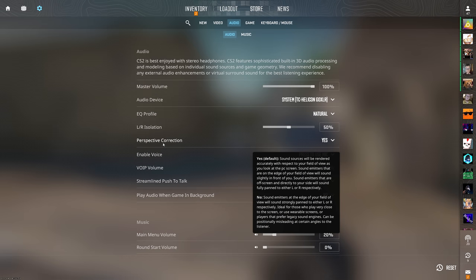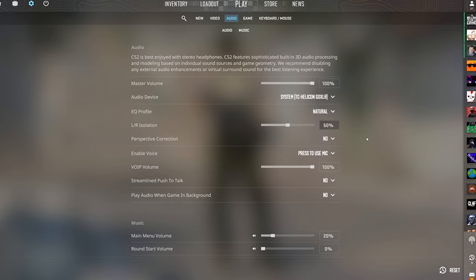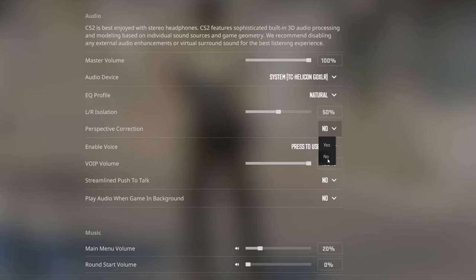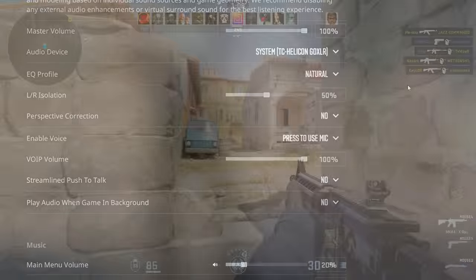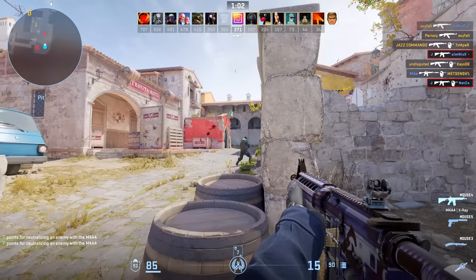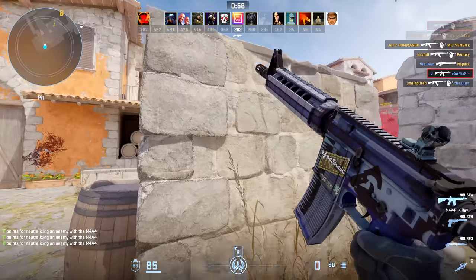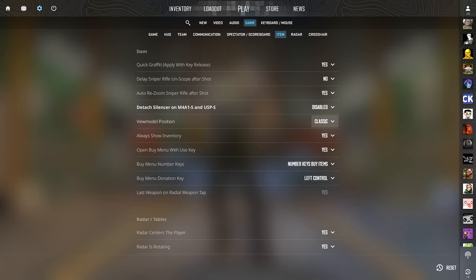From my testing, a Left/Right Isolation setting of 50 to 60 percent was a good value — I could really pinpoint where people were. At 100 percent it's a bit too harsh, but some players may prefer it. Perspective Correction determines how the game handles audio outside your field of view — supposedly it makes the game sound more like CS:GO, and after testing I'm leaving it set to No. Overall, everyone has different audio setups, so play around with these settings and pick what works best for you.